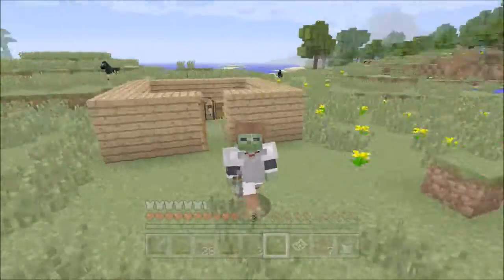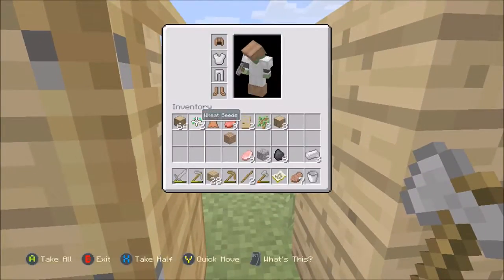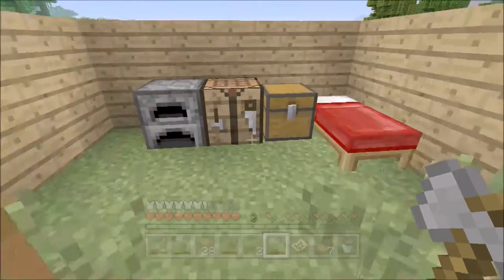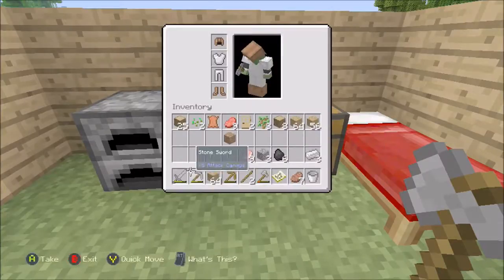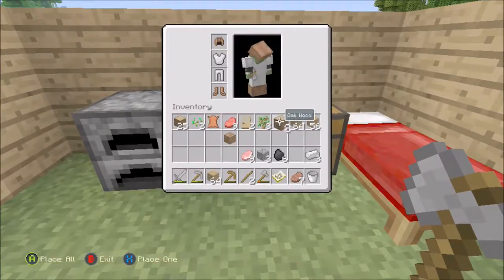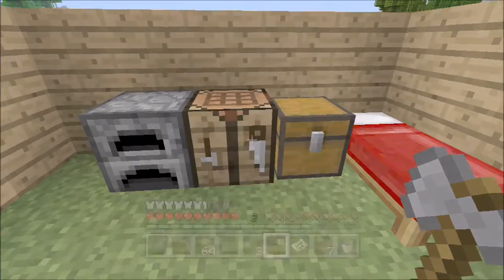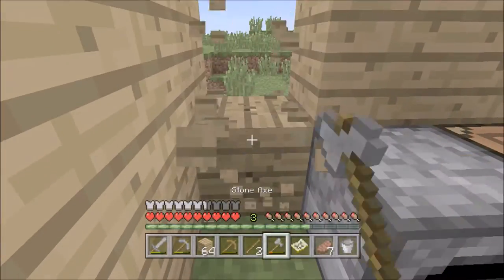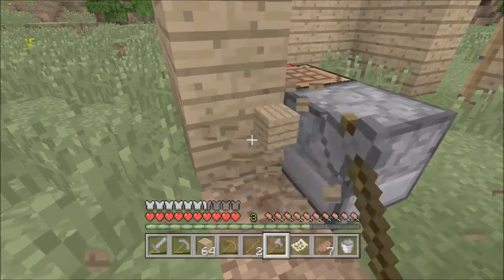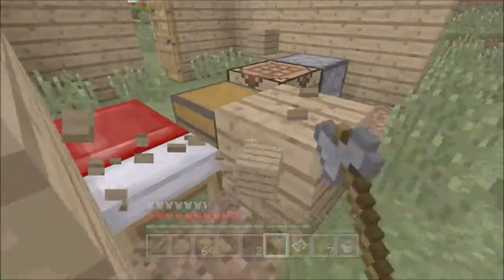Hello guys and welcome to another part of my Minecraft let's play series. I did some off-camera work and literally got loads of wood just so we can start doing a bit more to the house, because as you guys can see it looks quite bland at the moment. It isn't the best of houses, so we're going to change that and at least try and make it look a bit better. It's a bit small so we're going to start by expanding it, because this is way too small.